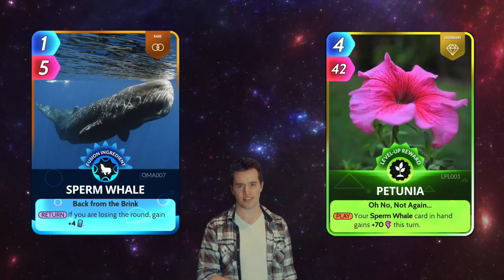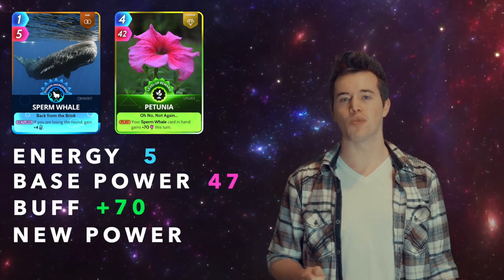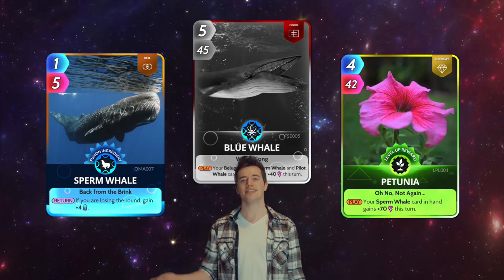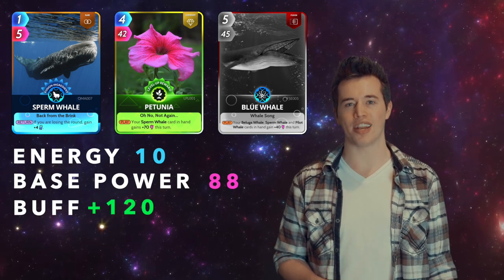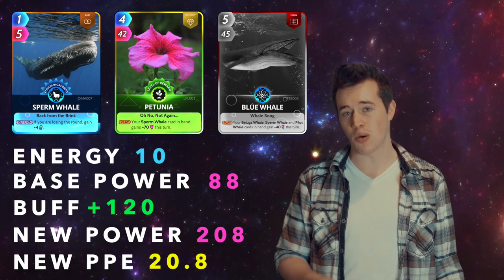Sperm Oil and Petunia. Total energy: 5. Total base power: 47. These two have a buff of 70. That makes their new power 117, and their new PPE 23.4. Now let's add in the Blue Whale. Total energy becomes 10. Total base power: 88. These three have a buff of 120. That makes their new total power 208, and their new PPE 20.8. It's not bad — it's just not better.